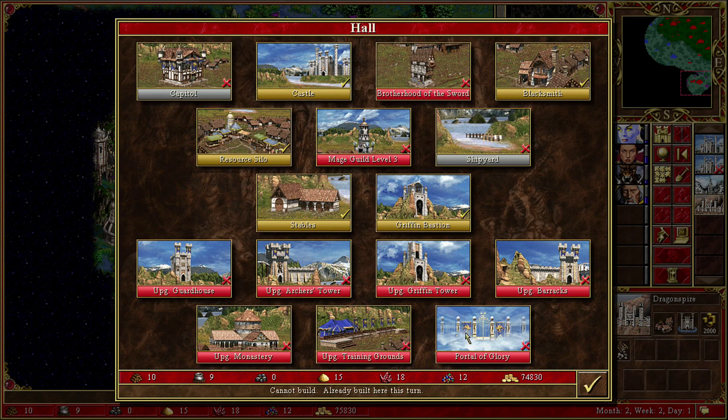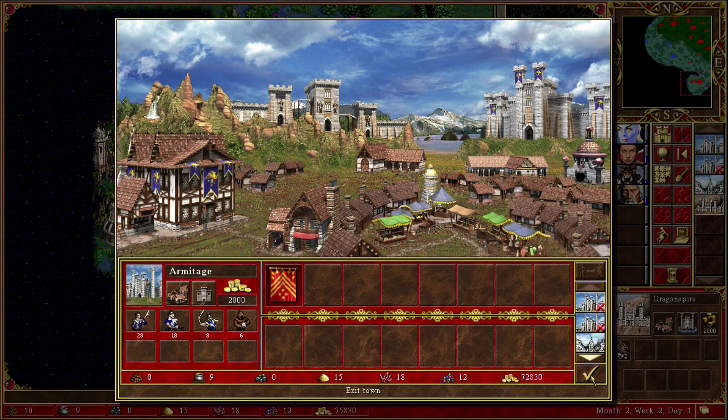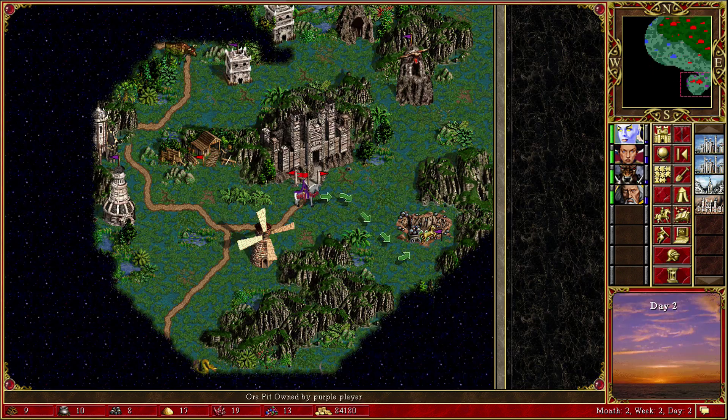Things here are good. I don't need wood for the Portal of Glory, so I'm good. Let's go with that. The enemy's not doing much, just moving around up there.